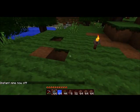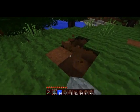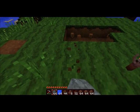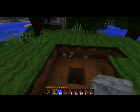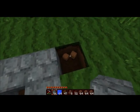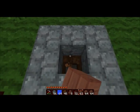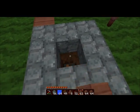I would recommend using cobblestone. Just dig out a three by three square with the three block deep hole in the middle. That sounds wrong. You don't have to put the cobblestone, I just prefer it. You can also put it in here, but I just do it on the top one.